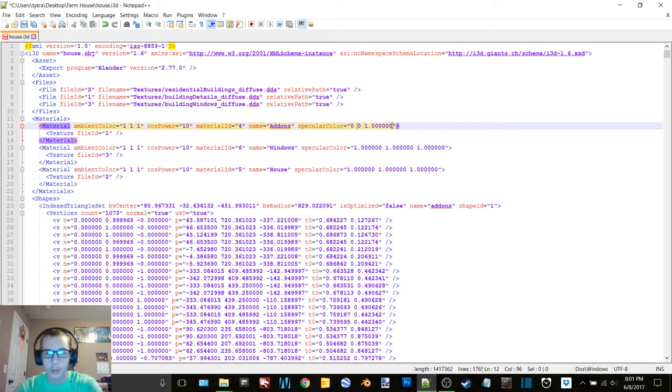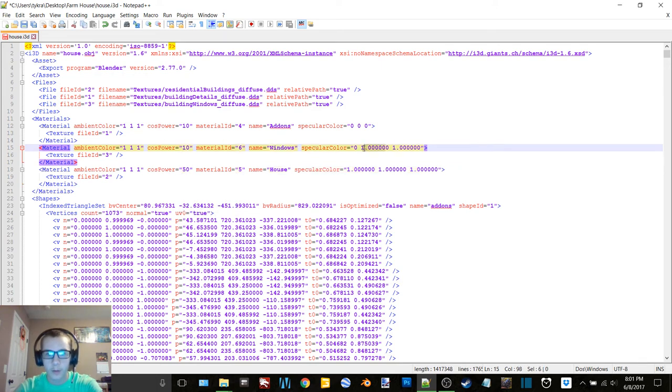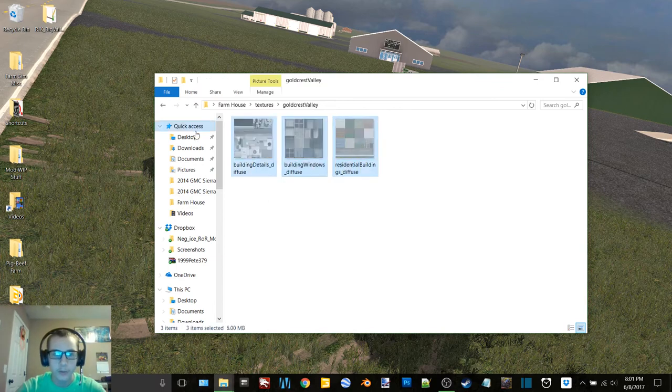You can also change these in Giants Editor and I'll actually leave the one on the house and show you guys that. So we'll put this back at 50 and then I'll show you guys how to change that as well. We'll save that, and then we're going to go in here — we just need diffuses for everything so everything else can be deleted. All we need is these three files.